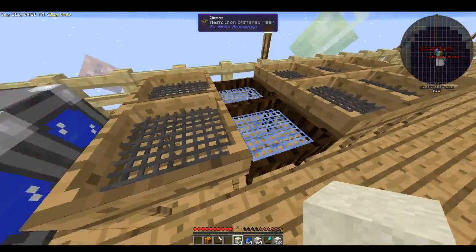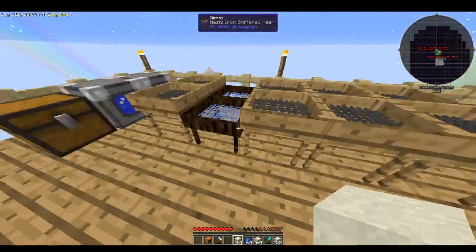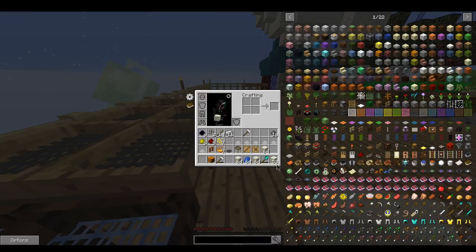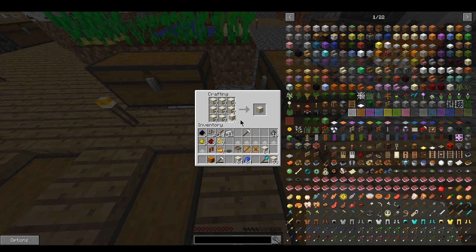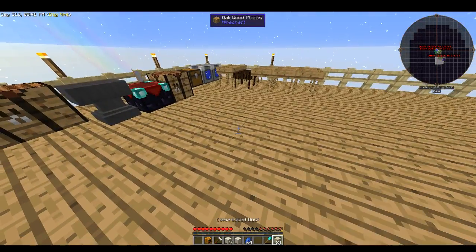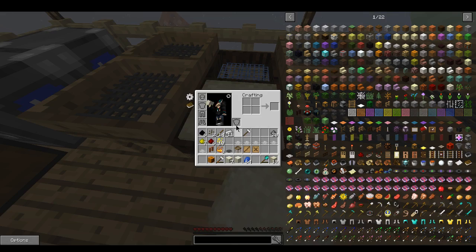So we take this over to our heavy spruce sieves, which are diamond stuffed stiffened. And for some reason it's not letting me do both at a time - wait, no, I have to compress it. So come over here, sift all our dust - boom, boom, boom, and boom. Okay, and that will make compressed dust, which we then take over here. Just like sieving. You see, I just got one right there. I got redstone.